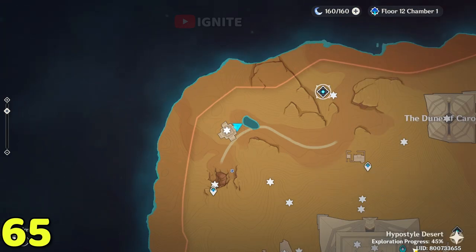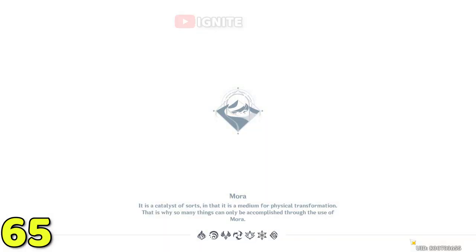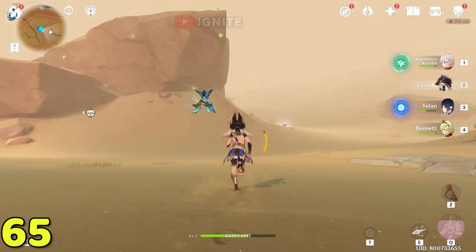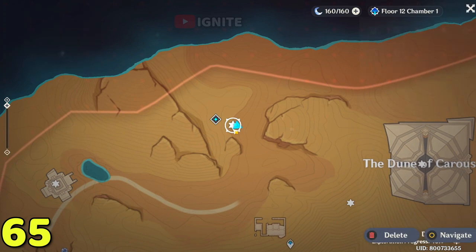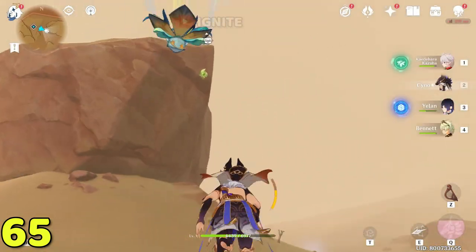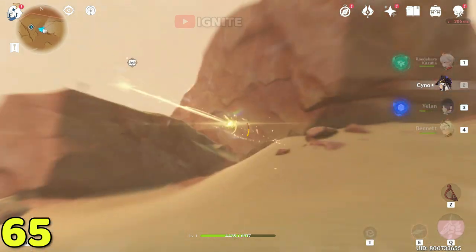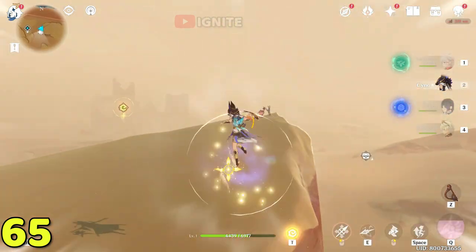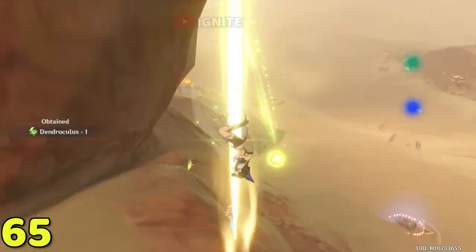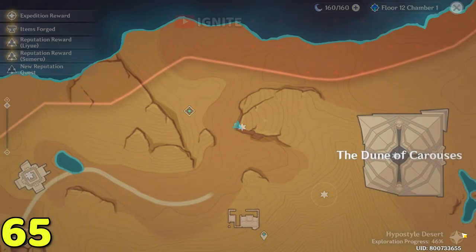After collecting this dendroculus, come to this domain. You will see the dendroculus just on the side, just above the rock — it will be on this exact location. After coming here, climb towards it and you will be able to claim the dendroculus. Glide down and you can collect it.